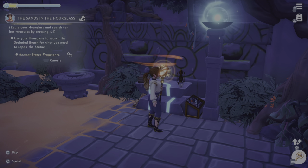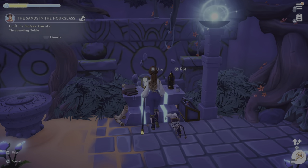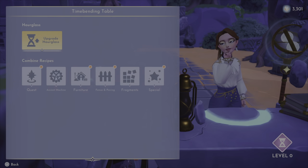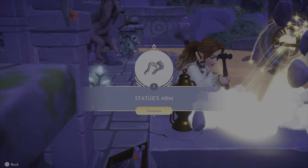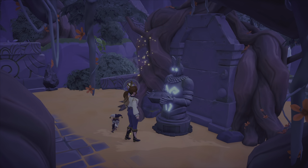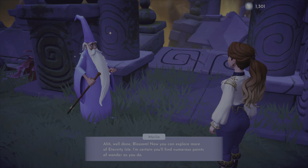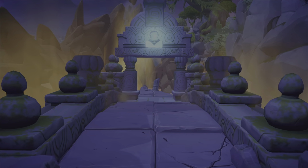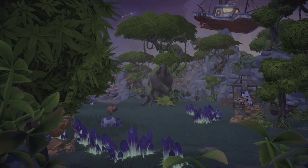Once you do that, continue on and talk to Jafar. He's going to tell you to follow the sand to find pieces to fix the arms of the statue that's past the area under the awning-looking thing. You will craft the statue's arms and fix it where the arm is missing. Then once you talk to Merlin after you fix the arms, you will have to pay with the Eternity Isle version of Dreamlight — they call it the Mist. And as you can see, it opens up the bridge that takes you to the Wild Tangle.